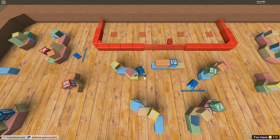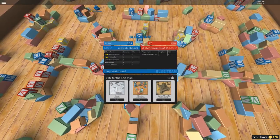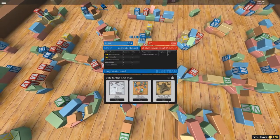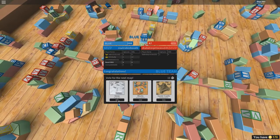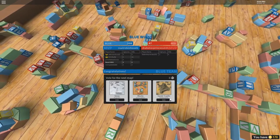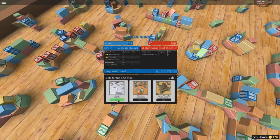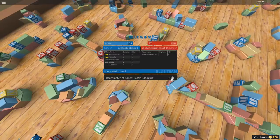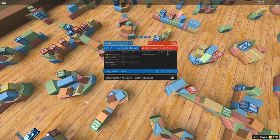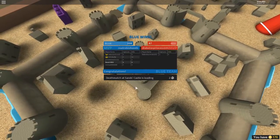Let's do one more. It looks like we have three map options right here — which one's the best? Snow has the most places to hide. We're counting down — I'm going to vote for snow. But we got deathmatch at sandcastle, so I got outvoted. All right, here we go — we got five minutes now.